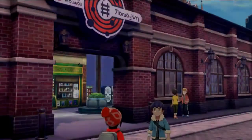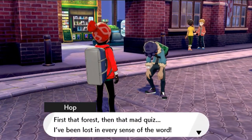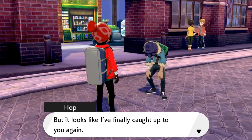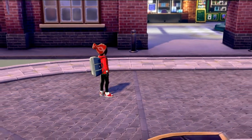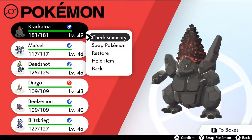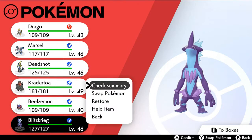Oh god, Hop is here and he's being reinvigorated after getting his butt kicked by Bede. He says after losing and being lost in every sense of the word, he's finally caught up to us again. He asks us to come with him to Route 7 - he could use a bit of competition to motivate him. Alright, motivation is key - let's go ahead and bring out some Pokemon.